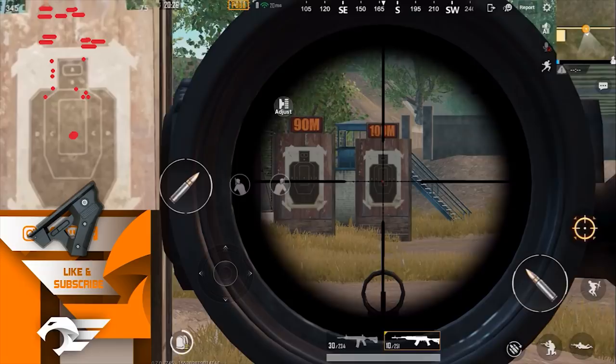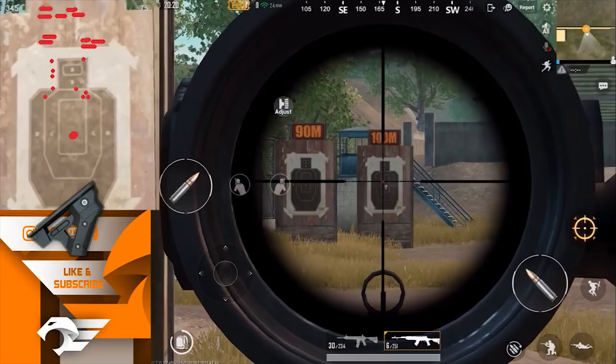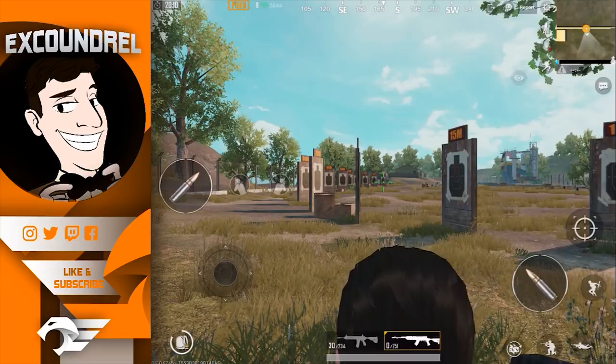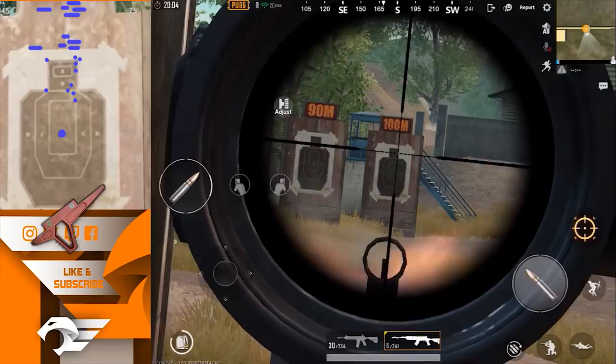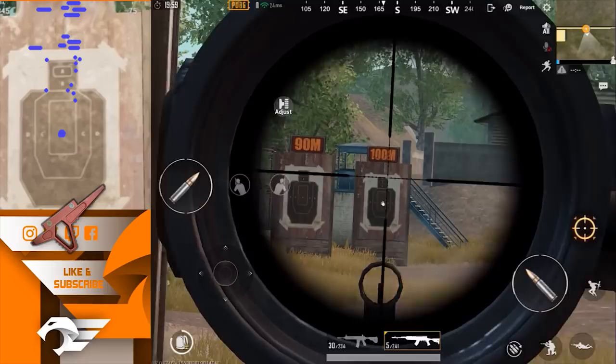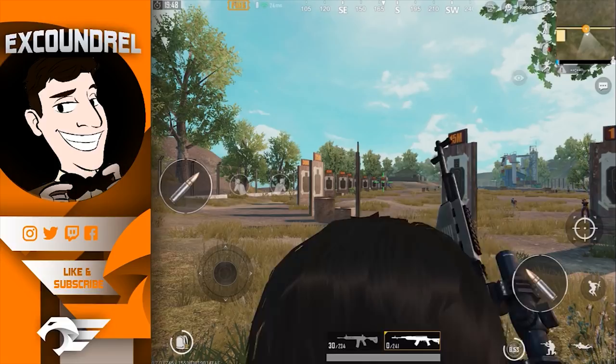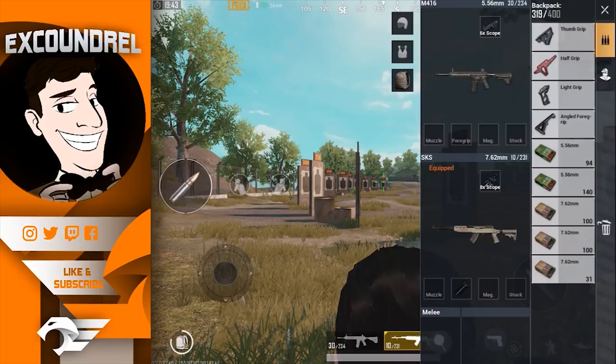We've moved on to the next experiment using an SKS in single tap fire mode. I compare every single grip in a format similar to the way Wacky Jacky does it. I fire at a target always aiming for the same spot — the center letter in the middle of the target. I then review the footage in slow motion, looking at the highest point the reticle reaches, called the maximum reticle height, and the point at which the reticle rests after recoil. The maximum height is marked with a horizontal line and the resting point is marked with a single dot.